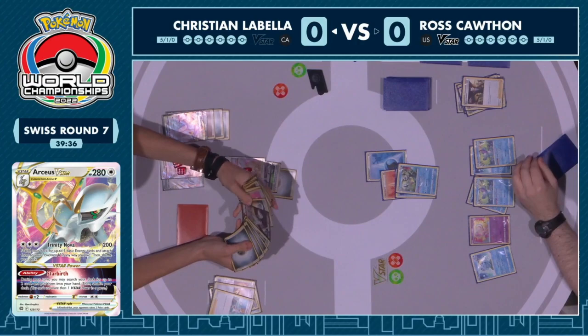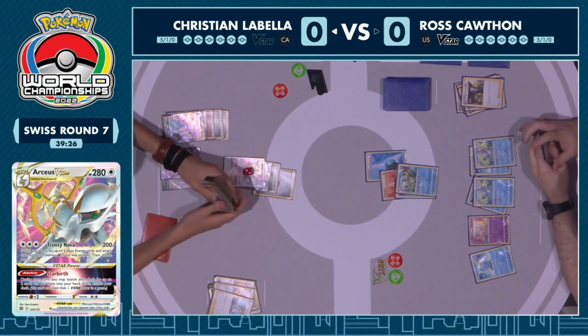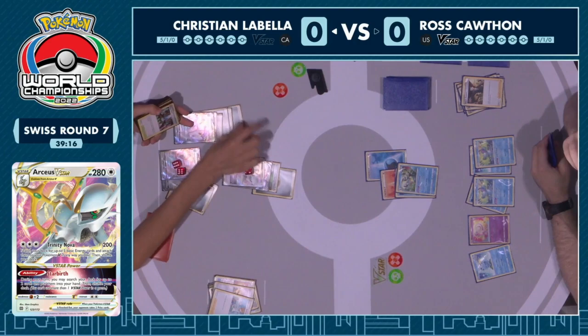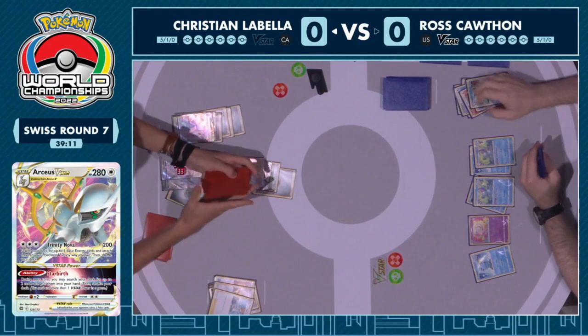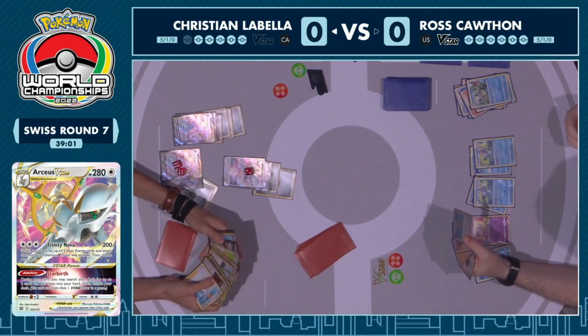Ross used the Aqua Bullet and was able to put 20 damage on a bench Pokémon, opting to do damage to the Arceus V-Star. You might ask why he wouldn't go after Duraludon VMAX, but Ross is assuming Christian probably plays Crystal Cave in the deck, which heals 30 damage from all Dragon-type Pokémon. So it could be wasted damage putting 20 on the Duraludon VMAX — might as well put it somewhere potentially useful.